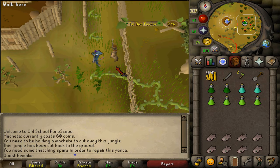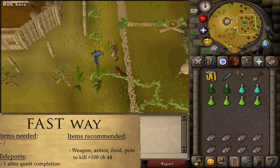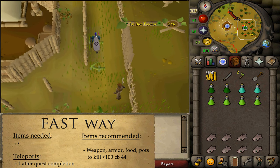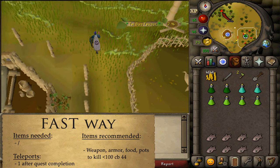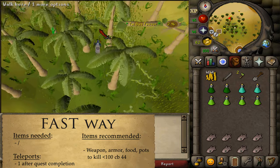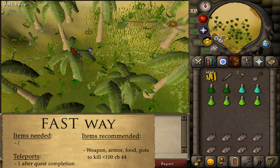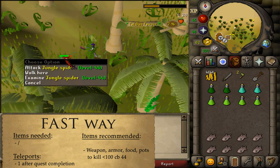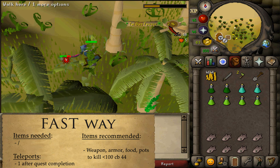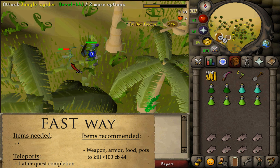Now the path splits. For those who want 100% favor as fast as possible without a chance at a gout tuber, simply run north. North of the calquat patch you'll find a couple of jungle spiders — they are not visible on the minimap. Kill them; each provides between 1 and 2% favor. Keep killing them until you've reached 100% favor.